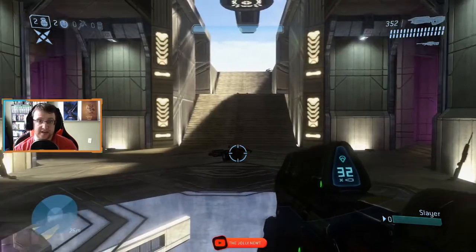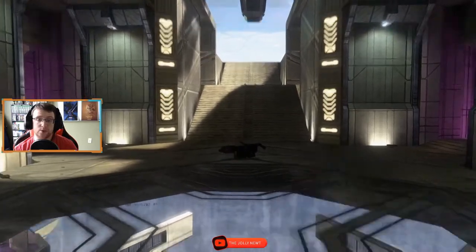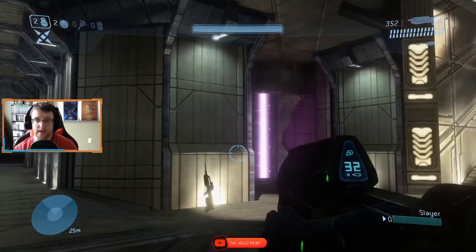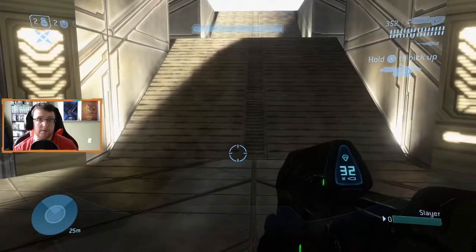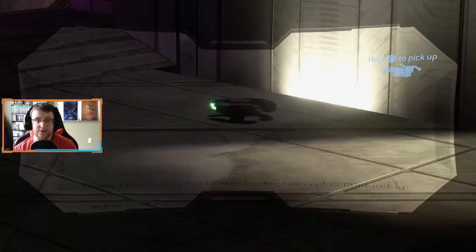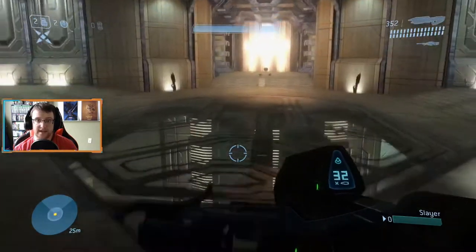Finally, there are two more battle rifles that spawn on the lower level. These two are right next to the flamethrower, on opposite sides of the room next to the purple elevator — one and two. Also on this level are a couple of plasma pistols, also on the lower level right next to the purple elevators: plasma pistol there, plasma pistol there, right at the base of those purple elevators next to the flamethrower.